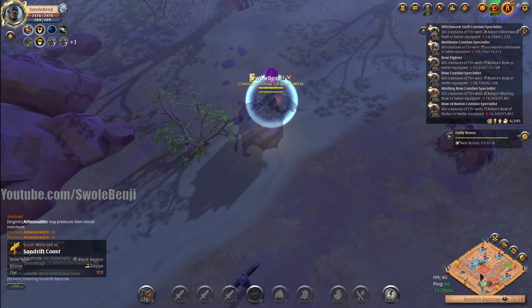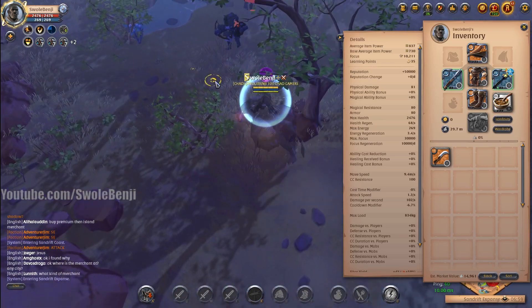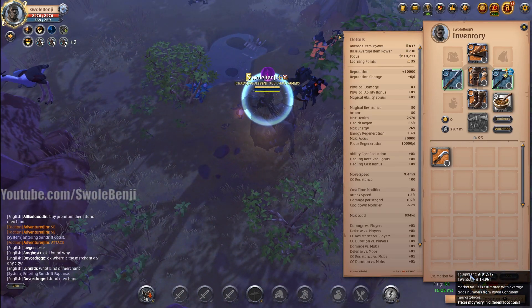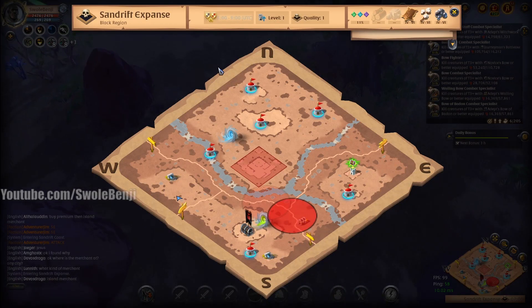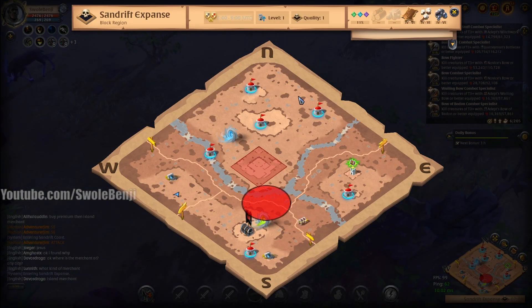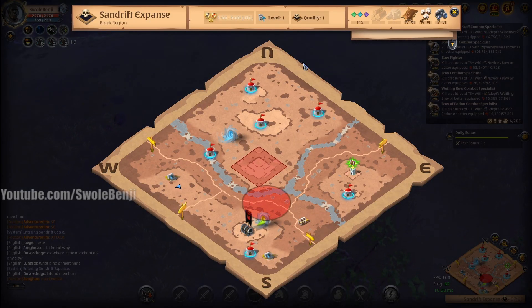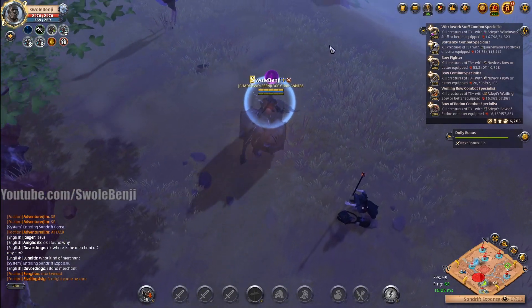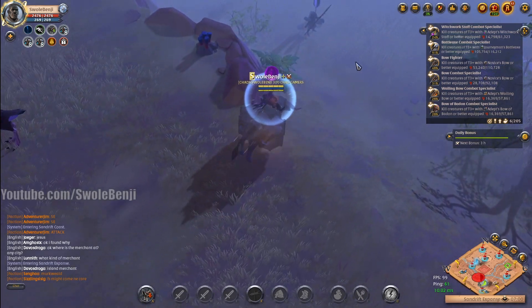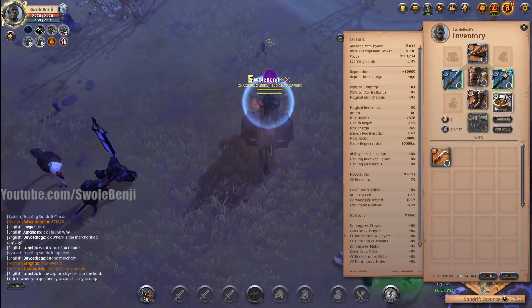Today we're going to be trying to gather in a tier 6 black zone using a tier 6 setup. This entire set is worth at least 105,000 silver. We're going to try to farm for about 30 minutes, and I'm going to use the last bit of invisibility buff I have to get away from all the roads and exits so I can start skinning animals, get a good amount, and then teleport back home. The timer starts when I eat a beef stew.